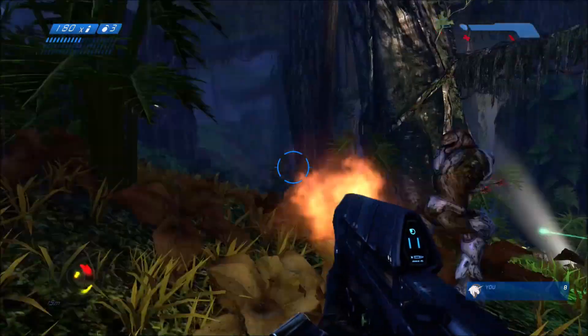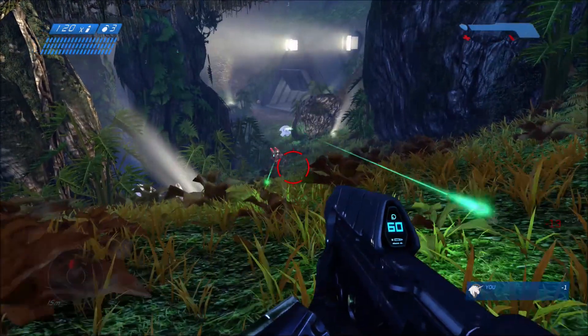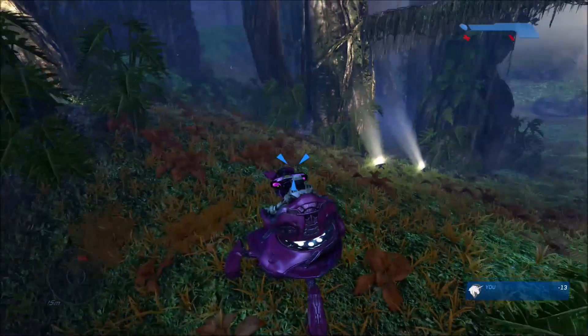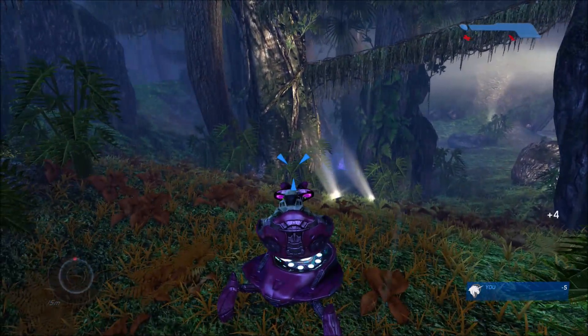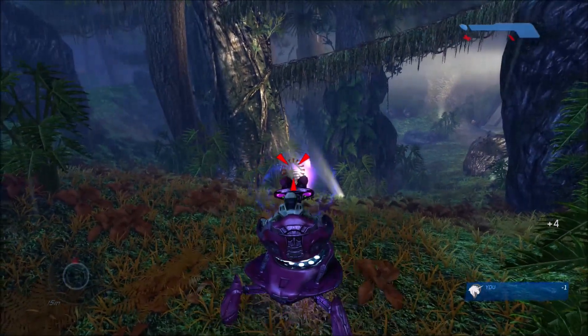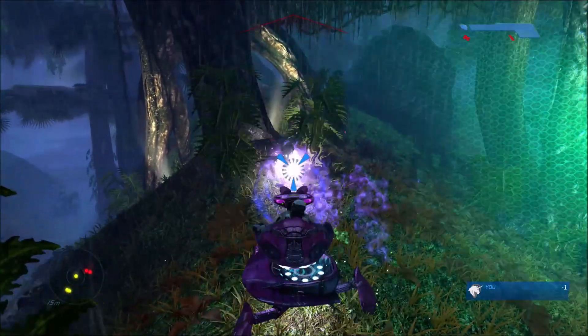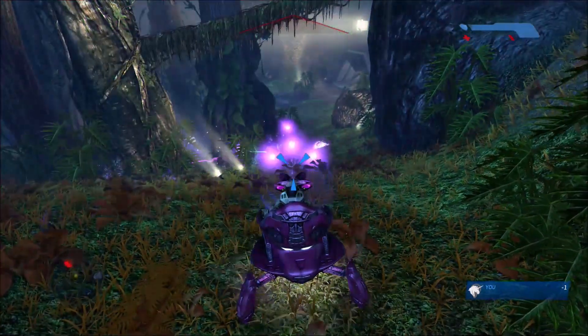What we're doing right here is to test that theory out - we have one person go all the way around the map to where the Flood is going to spawn, before it spawns. This is across from that hill there. We have one person wait here and the other person continue normally through the map, so once they hit a trigger point, the Flood would spawn. And when it spawns, we would pretty much unload everything on it. Right here we're using the Shade turret on it, and it's totally unfazed by it.